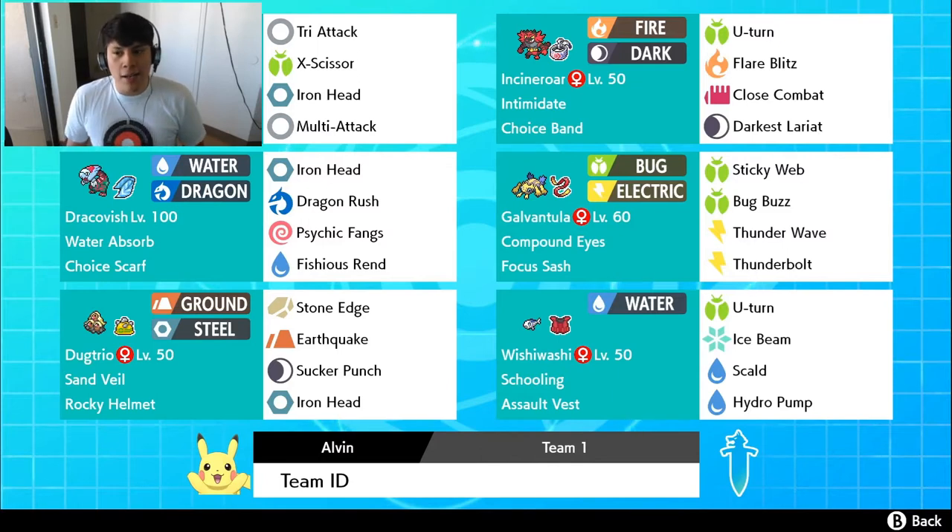My biggest thing is that I wanted to build one last team before the Isle of Armor comes out. So I just wanted to grab a Silvally, grab a lot of Pokemon that are from the Alola region — of course, Silvally, Incineroar, Alolan Dugtrio, which I've never used before and have been curious about using, and Wishiwashi.